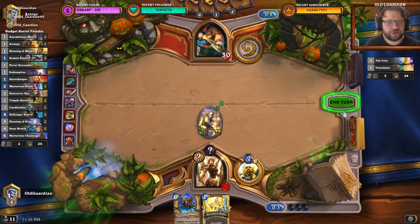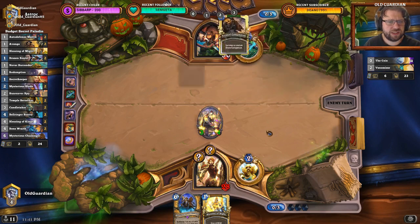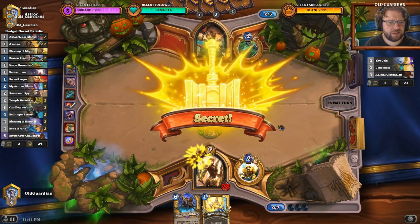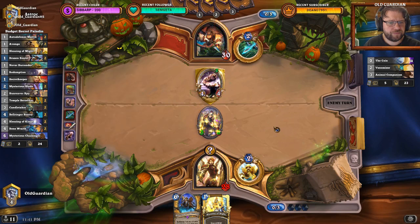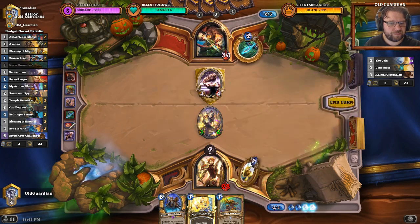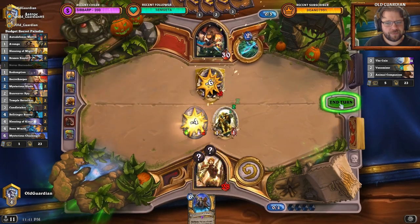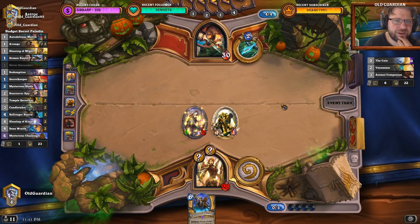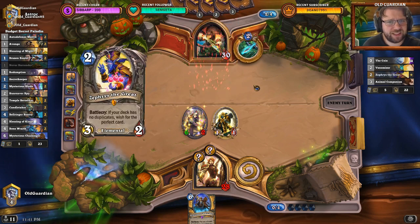I can also drop the Never Surrender. If he plays Animal Companion, this one gets to six health so Huffer can't kill it, and it can kill Misha. It's down to two health, which is kind of bad. But even if he uses a spell, it gains +2 health and goes to four — so stuff like Kill Command still kills it.